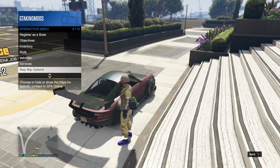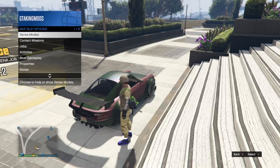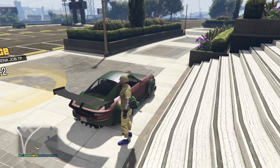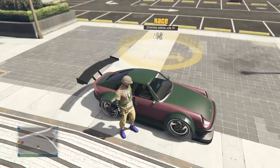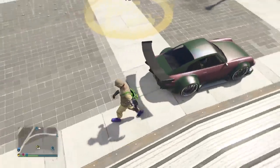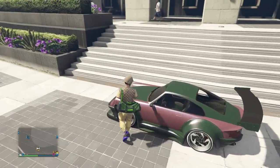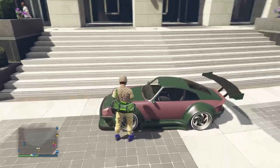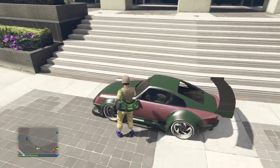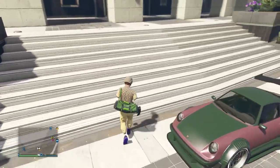You want to click on the directions menu, go down to map blimp options, set series mode to show everything, and set all your jobs to show as well. You're going to own the car that you're taking the mods from — that's going to be your donor. You also need to own the car you want to put the mods onto.